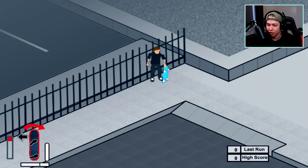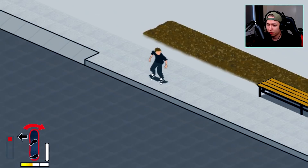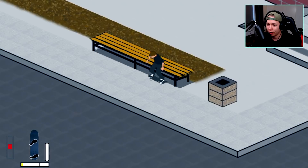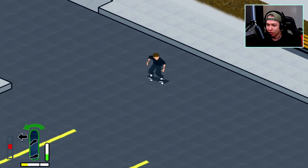Kickflip 5-0 looking good. Let's try the next trick. We got it into a nose grind. Let's try to go slow here because I need some angle in order to do it — yeah, we got it! I feel like I'm picking it back up.